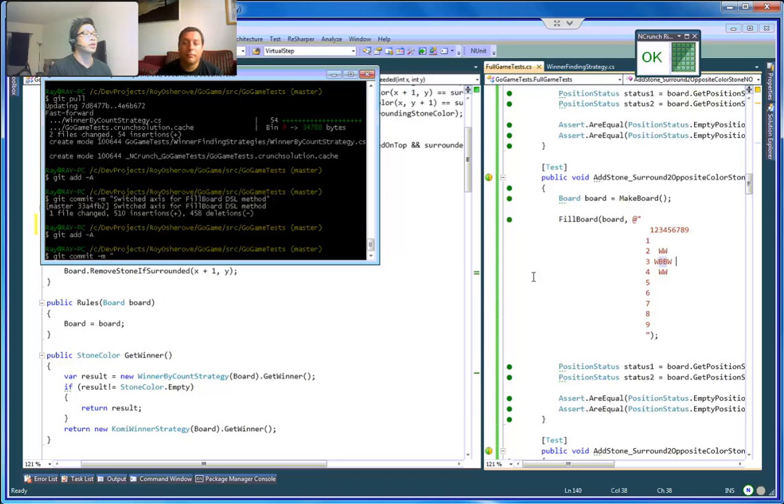What feature did we just add by the way? The one where two stones — where we have a vertical two-stone group.